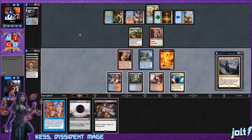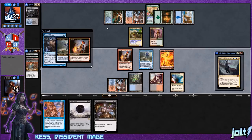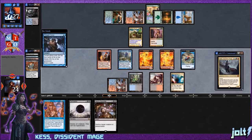We drew Thought Scour — we can Thought Scour to hit the land drop and then be online for Kess. It's a little risky but we still have Intuition. Let's go for it — we'll put those cards in the graveyard. That gets Talrand going and Young Pyromancer. Thought Scour is a really good card in here; it really fuels the graveyard for Kess and makes for a fun game.